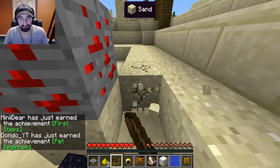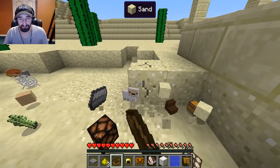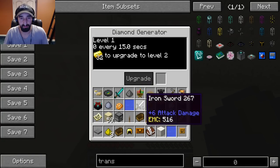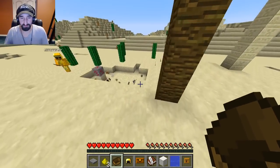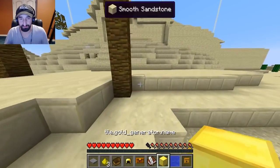Oh wait, Dacia, look what I just got! Oh Alex — oh my god, it's a pig pet! And that's got an EMC value too. Are we staying in the same place or splitting up? Let's split up. Oh, gold generator! Oh you're about to find out — gold generator! Wow, okay, that's pretty good.